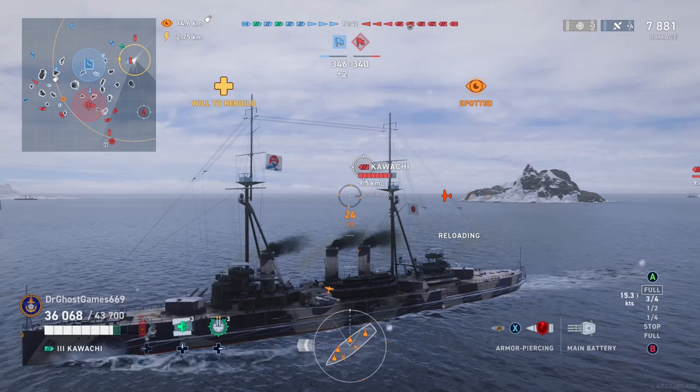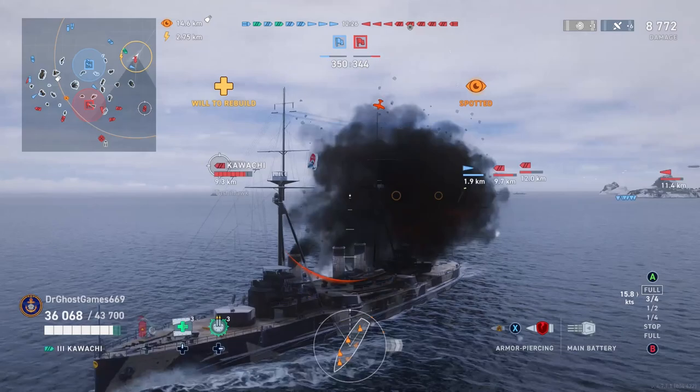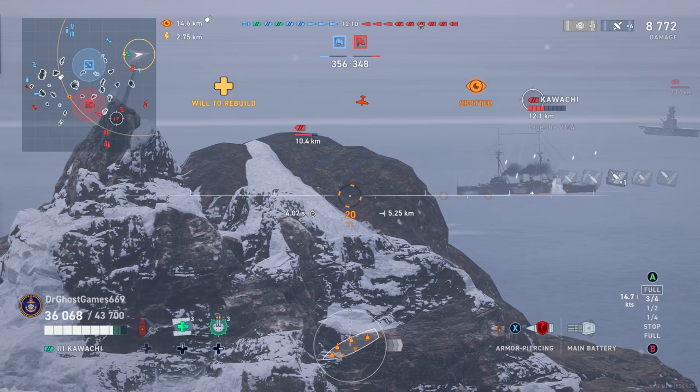Really nothing too crazy there. The firepower is not the greatest. I would still take out a Wyoming because Wyoming's better - it's got more guns, more health, more AA, pretty much better in every single department. Now speaking of AA, this thing has no AA. I mean, it has some AA, but it's horrible. As you guys will see in this gameplay here, throughout this whole entire match, this Hermes on the enemy team is just going to target me and Zach the whole time. By the way, Zachary is in my division and he is in the Agincourt.